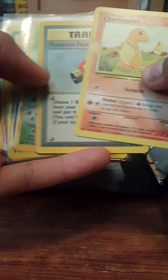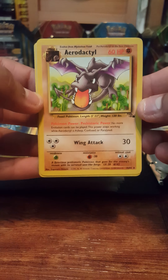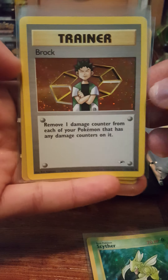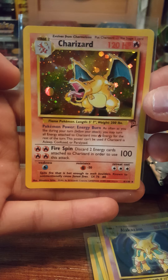Computer Search from Base Set, Nidorino from the same set, Electrode — and then these next three cards I already had but bought them anyway: Charmander from Base Set and Pokemon Flute. The Electrode was the other one I already had. The rest I did not have, so this will be a nice addition to my sets. The ones I still need from the fossil set are Aerodactyl, the Moltres holo, and the Ditto non-holo. We also picked up Scyther from the Jungle set, Brock from Gym Heroes, Alakazam from the Base Set, and Charizard from Base Set 2.